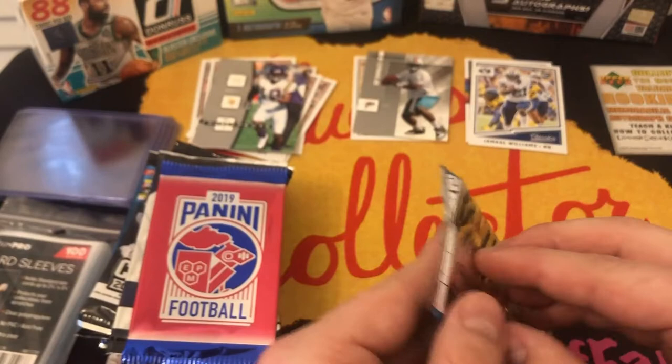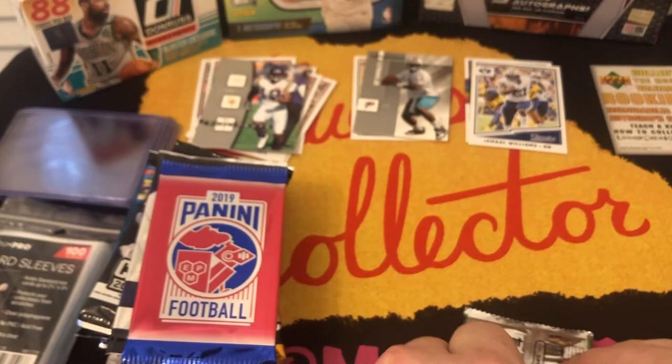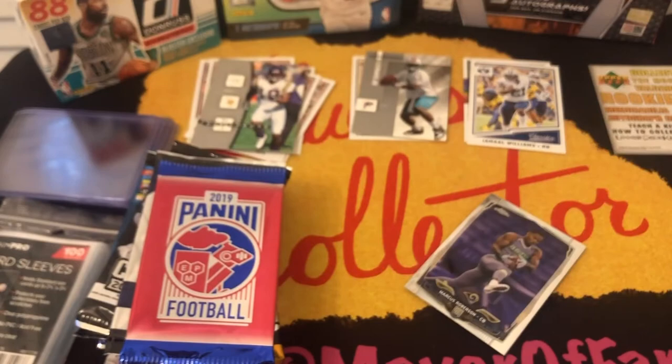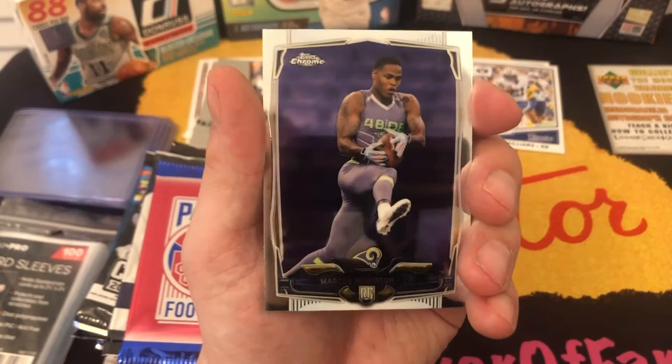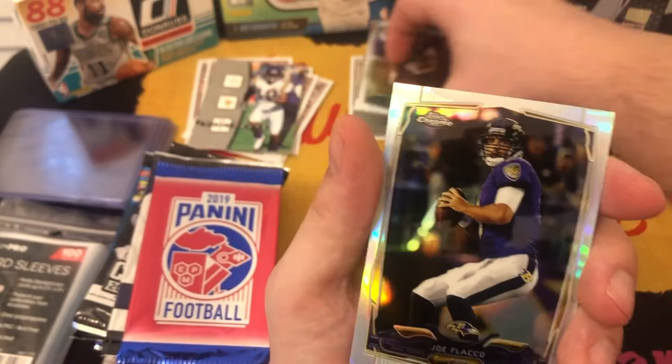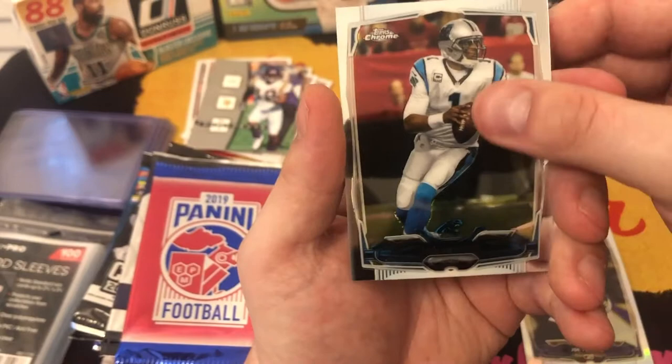And then we got these Topps Chromes — these Topps Chromes are nice. We'll start out with a Marcus Robertson rookie, George Atkins III rookie, Joe Flacco, and a Cam Newton. So two rookies and two quarterbacks — not too bad.